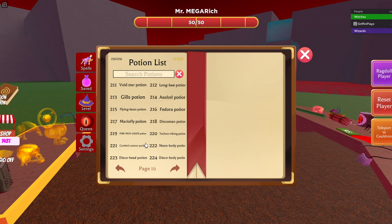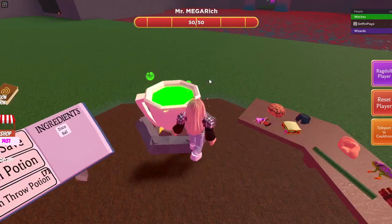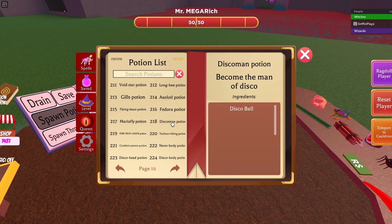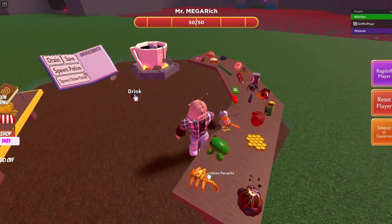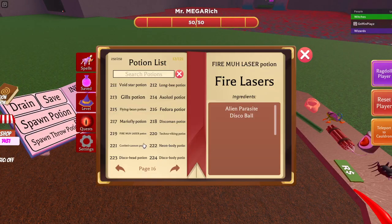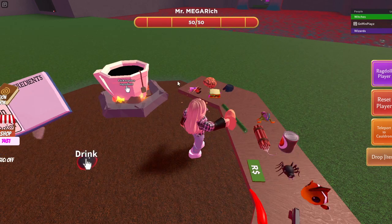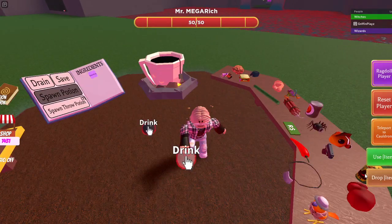First one is the Disco Man potion — you put in your disco ball, boom, now you have the Disco Man potion. Next you need the disco ball and the alien parasite, boom, and you can make the Fire Laser one. Then you make the Techno Viking, which needs a giant sir and a disco ball — boom, Techno Viking.